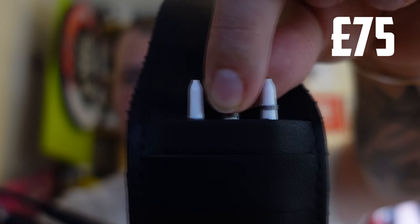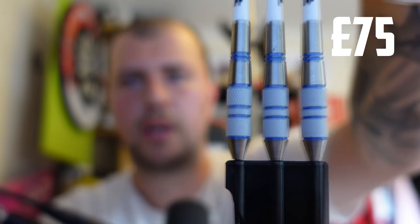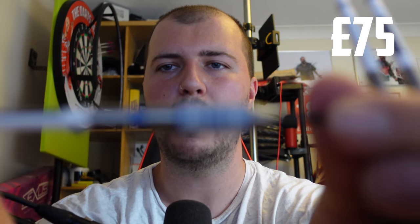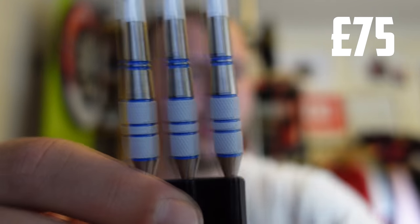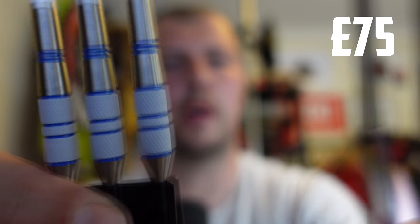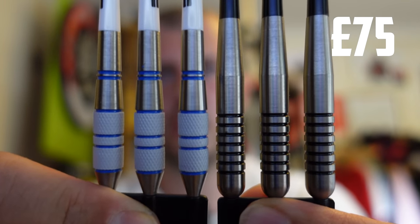Next up — heavy ones again, probably 28 grams. No grip on the bottom, not a lot going on at the top. They kind of remind me of the other thick darts we got earlier, just smaller and with a nail grip — very similar shape. I reckon eight to ten pounds. I'll say eight pounds — I don't think I'll get my money back on those.